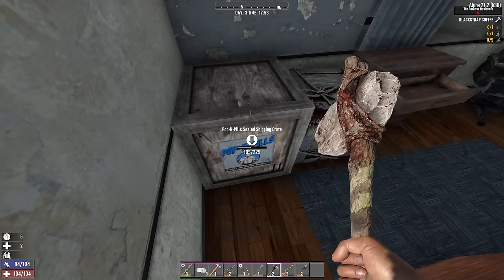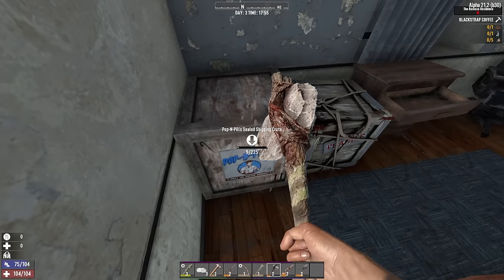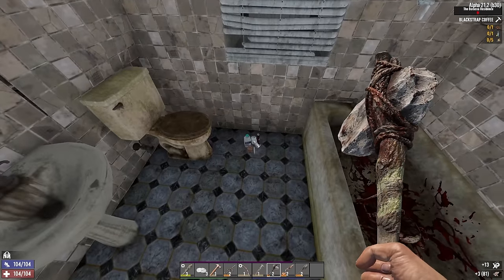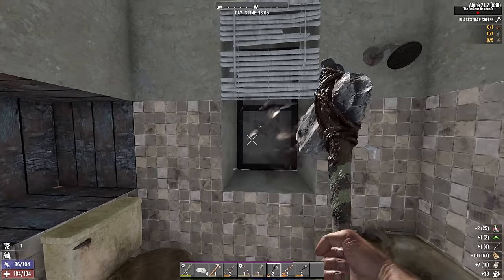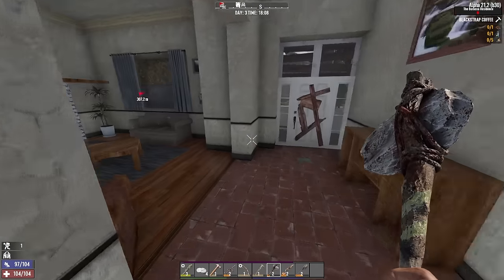I'm going to be so comically underprepared for the day 7 horde, all because of water getting in the bloody way. Steroids and blood bags — let's get that. There's some meds, a vitamin, a painkiller as well. Medical cabinet — more vitamins. Get some scrap polymer. I think that's everything, let me take this back.